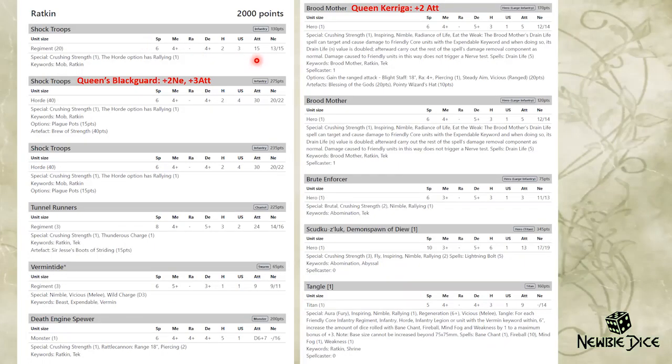My list is a pretty standard Ratkin setup: two Shock Troop Hoards, one Shock Troop Regiment, Tunnel Runners, and Vermintide. I brought a Death Engine Spewer to take advantage of the channeling effect that ignores modifiers — meaning no movement-and-shooting penalty, ignoring cover and stealth. I have two Brutemothers; one is my campaign Brutemother with plus 2 attacks from leveling up, giving her 7 attacks and 7 shots with the Blight Staff. She also has Spellcaster level 2 for channeling dice and Blessing of the Gods, giving elite on melee, shooting, and Drain Life. I also have Scarred, Vermintide, and my favourite Brute Enforcer.